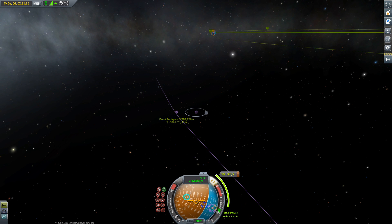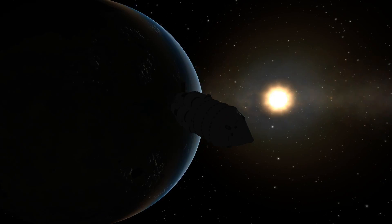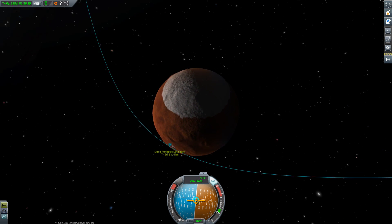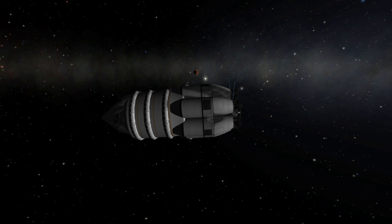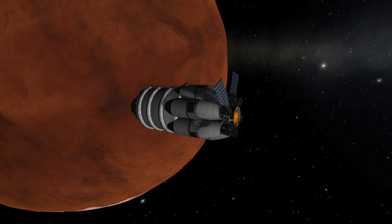Of course we need to do our big transfer burn to get to Duna. We've got our ejection from Kerbin and are planning our insertion on Duna — there we go. Of course we have some solar sails, and since we've already skipped ahead in time, we are now closing in on the atmosphere of Duna.